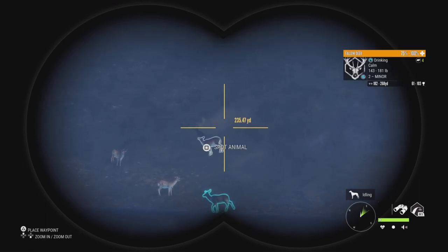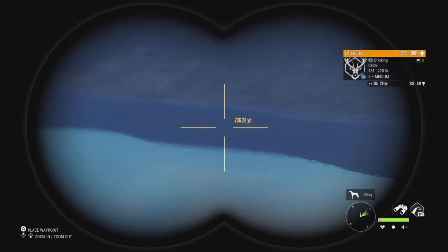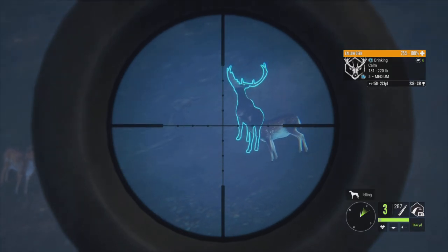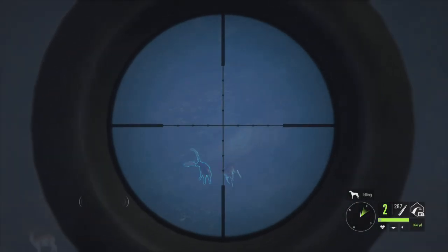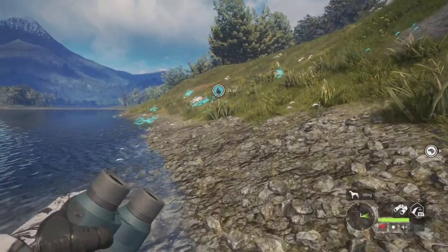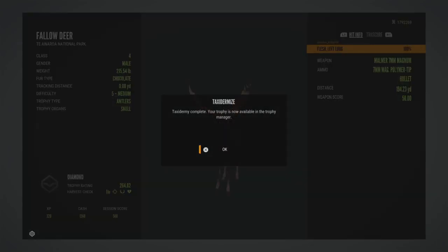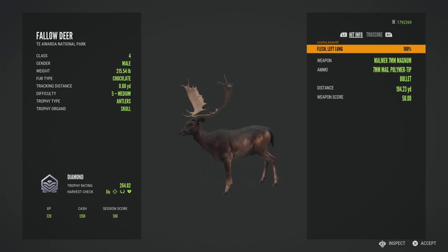That's going to be a 5, isn't it — yep, 239 to 281. Chocolate too — it looks like it's the low 260s rack. Alright, here is this level 5, he should score low 260s. Yeah, 264, so not bad at all for this grind, makes diamond number 58 of the great one fallow grind.